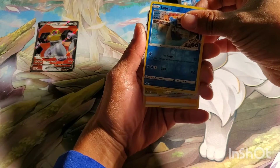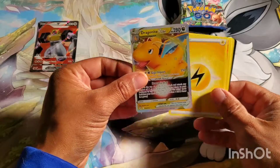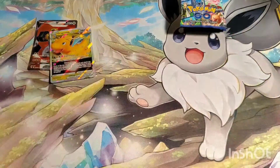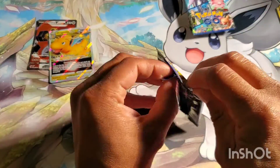Reverse Lapras — ooh, I got something. A Dragonite... and a Dragonite V-Star. This is another card where I've gotten a bunch — I think that's my fifth Dragonite V-Star. But I can't complain; they're still worth like five bucks.